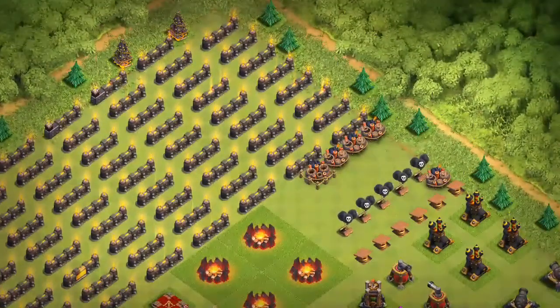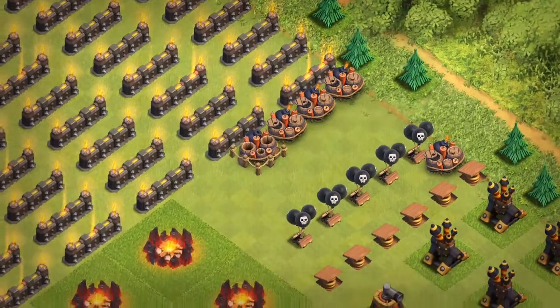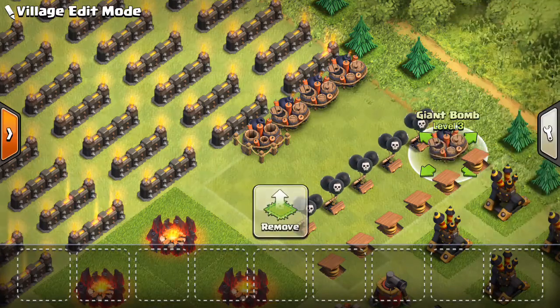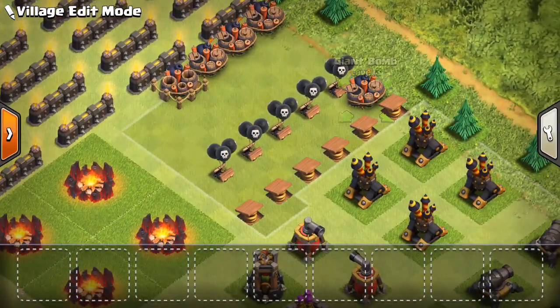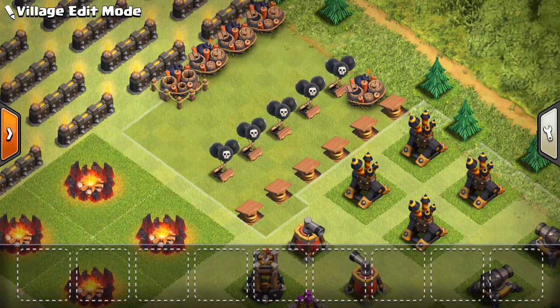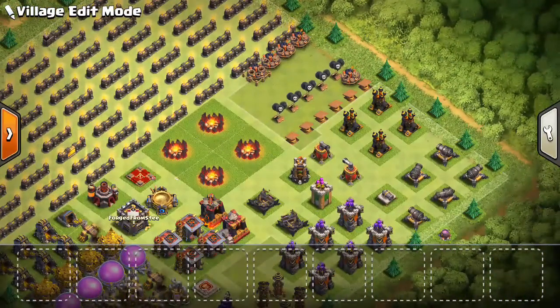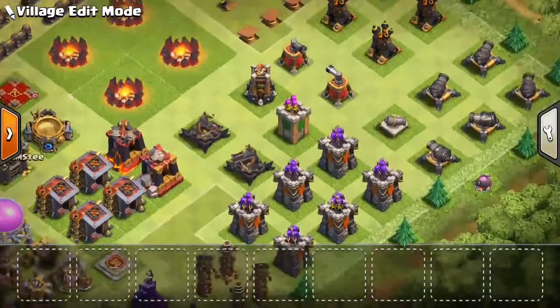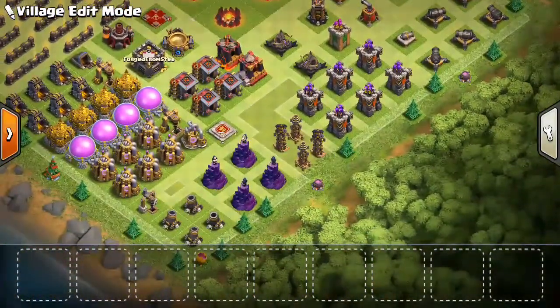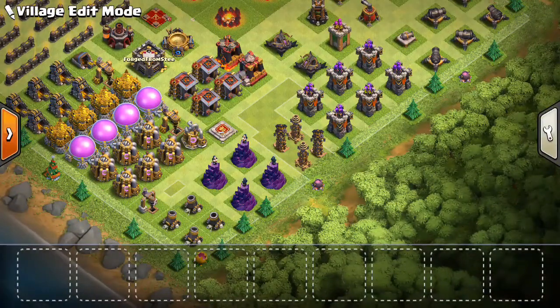I've started doing the traps — we were doing the giant bombs — and I do have one builder working on one of the giant bombs right now, and I still have one more to go. I still have these five seeking air mines to go as well, and the spring traps, but I'm not too worried about them right now. I still have a little cannon and archer tower to deal with too.